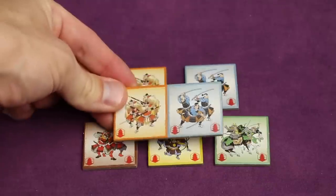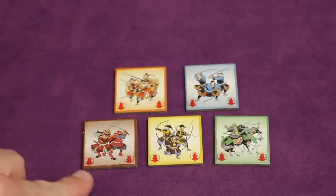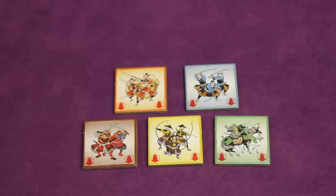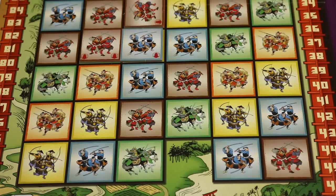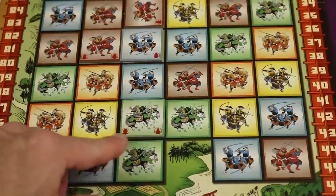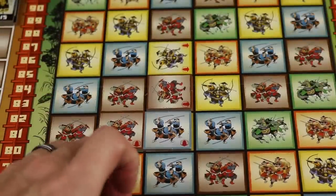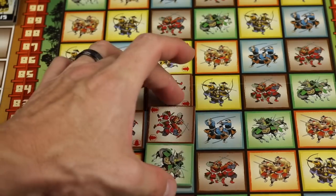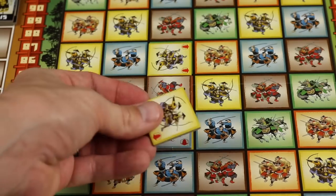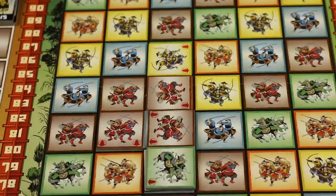In addition to the larger tiles, which have two sides, everyone is also dealt one single tile of each color — these all have two stronghold markers on them. On your turn, instead of playing one of your larger tiles you can play one of these smaller tiles. Tiles can be placed anywhere on the board; they don't have to be adjacent to other tiles. However, you cannot place a tile where the levels are uneven — if there's one tile here and the board is there, you can't place across that gap.